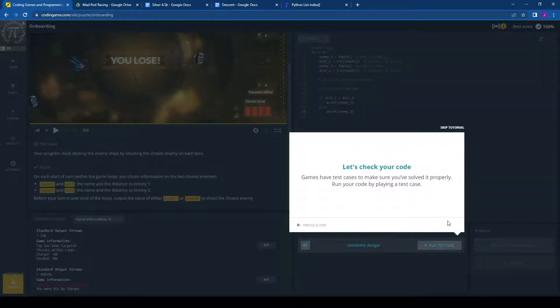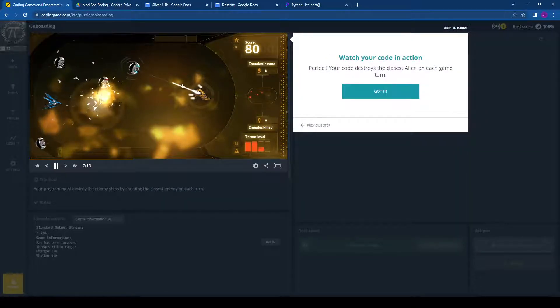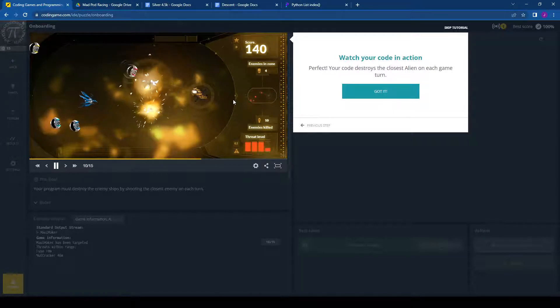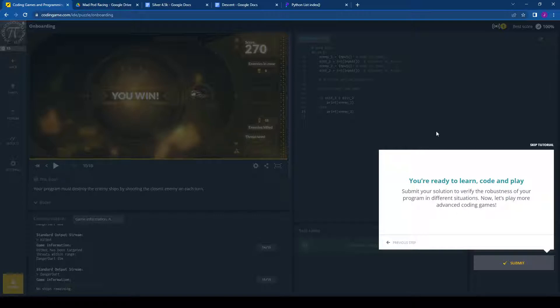Let's check the code and see if it works. And look at that — it does work! So that really was all there was to it. This challenge that 1.8 million people completed required nothing more than copying and pasting that code, yet there's still 15% of people who attempted it that didn't do that. So you're ready to learn CodinGame — that's all it took.